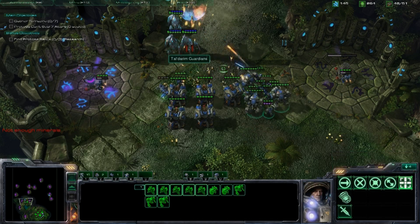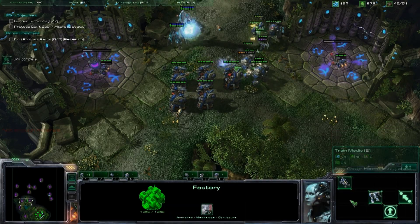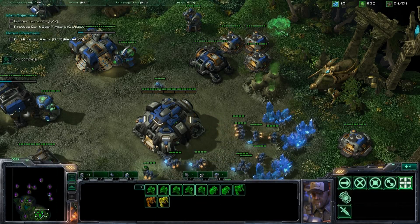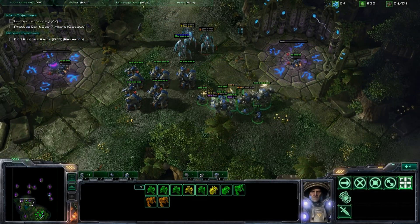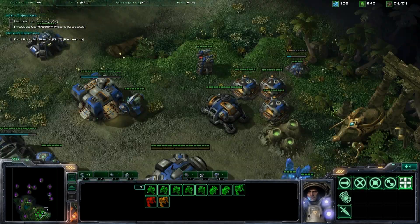If your ground force is getting chewed on, just run behind the missile turrets so they take the brunt of the attack. A huge air force just got wiped out. Now you can just go back and macro in your base while you're happily slaughtering off the Protoss' attempt to defend their grape juice.